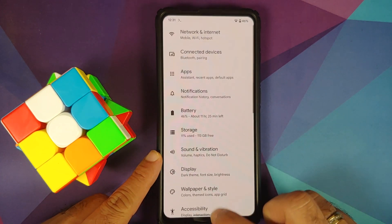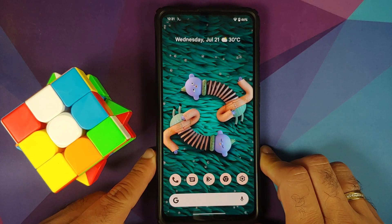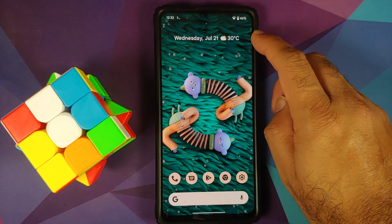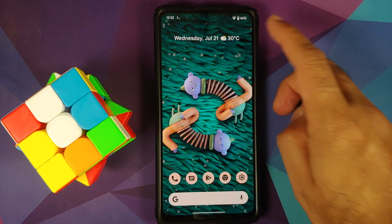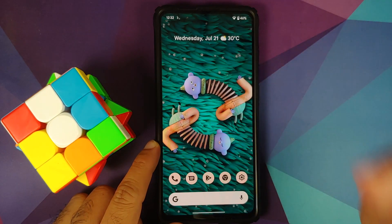I love Android 12 animations so much that sometimes I don't feel like making videos on Android 11 anymore. The weather is working on the home screen and on the lock screen as well. Do note, as mentioned earlier, you will have to install the Android 12 Extras Magisk module for that to work.